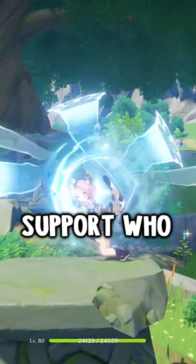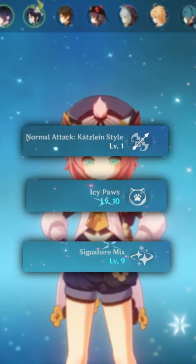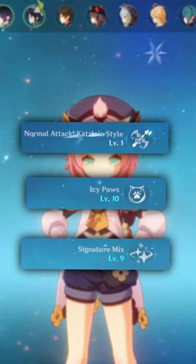This is how you build Diona. Diona is a support who heals and shields your team. Her talent priority should be skill first, then burst, neglecting her normal attack.